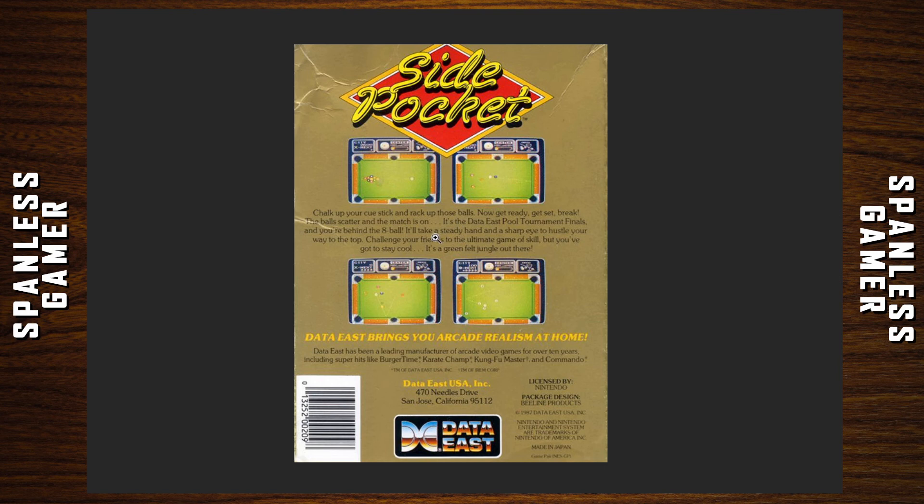All right, back of the box: 'Chalk up your cue stick and rack up those balls. Get ready, get set — break the balls scatter and the match is on. It's the Data East pool tournament finals and you're behind the eight ball. It'll take a steady hand and a sharp eye to hustle your way to the top. Challenge your friends in the ultimate game of skill.' Let's take a green palace jungle out there — yay. Okay, let's play this game.